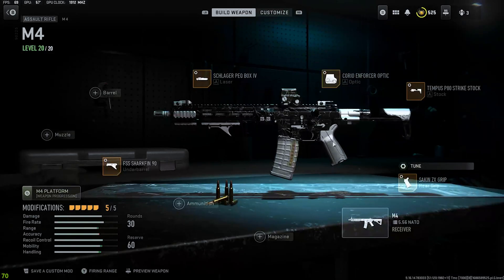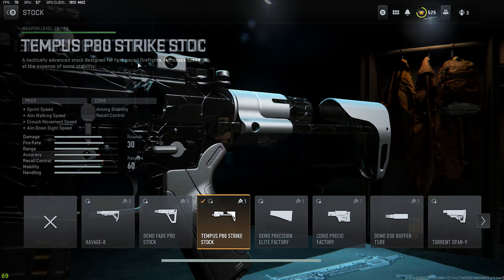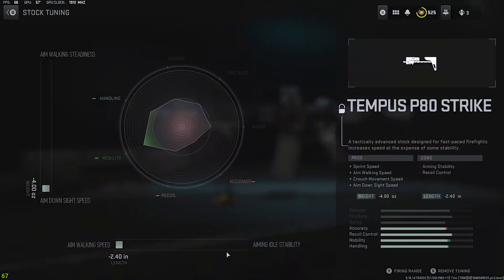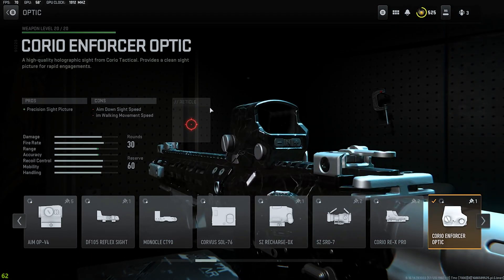Going to the stock — Tempest P80 strike stock. I got it for the ADS and for the sprint-to-fire speed, those are the main reasons I picked it. For the tuning, aim walking speed all the way and then ADS all the way.